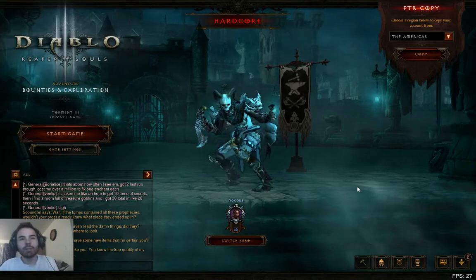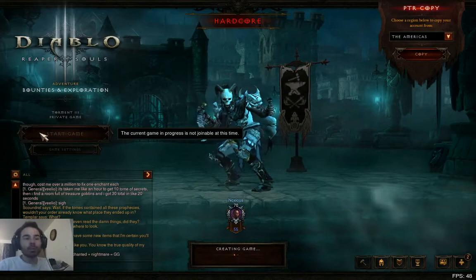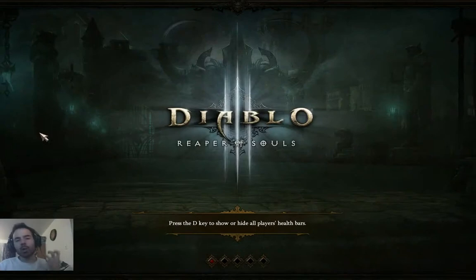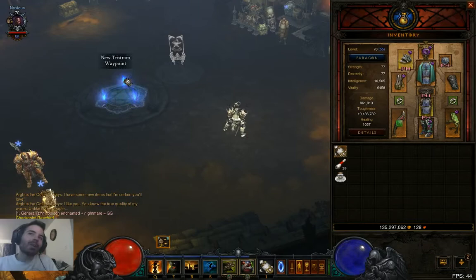Ladies and gentlemen, I would like to introduce to you the Summoner 2.0. Yesterday I posted a video showing a glimpse into what a summoner could be, and alongside it a Reddit thread with a bunch of items I wish I could get for this build — how good it would be if I could get 3 pieces of the Zuni Masa set with the ring that reduces the number of pieces needed to complete the set. So my dream build is still not achieved for a summoner character in Diablo 3 Reaper of Souls, but I've come up with something that works kind of well as a gap filler.